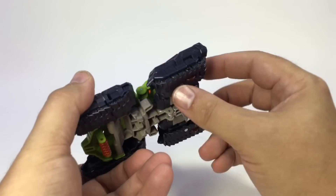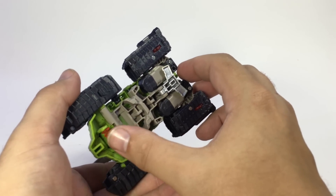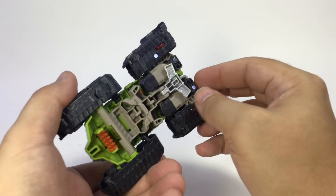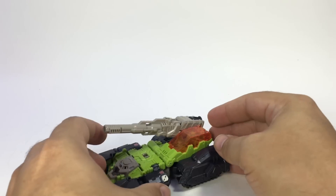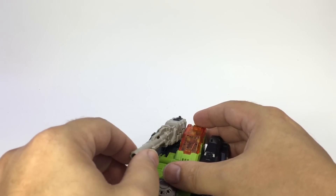Not a whole lot of articulation in tank mode. He does have four little wheels — actually that's one piece but it's like six wheels — and then two back here, so you can roll pretty well, and this turret does rotate side to side.